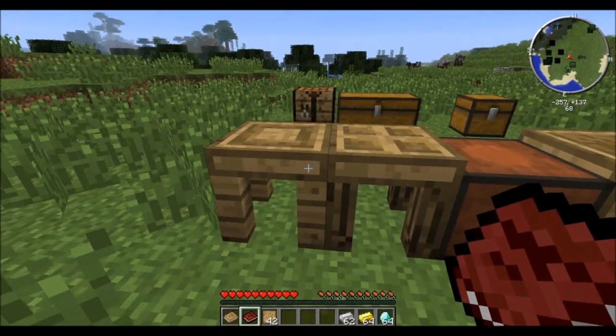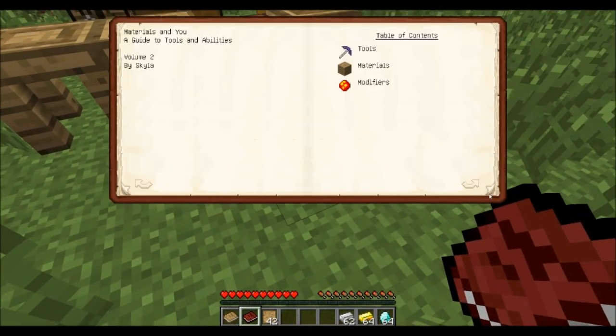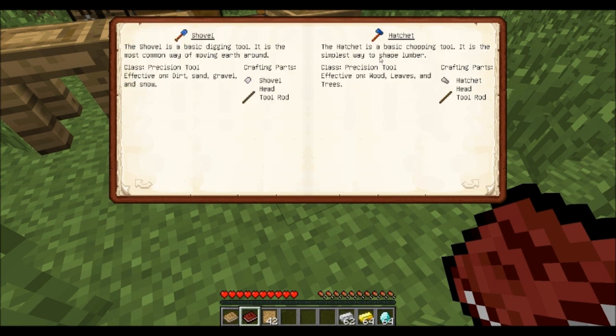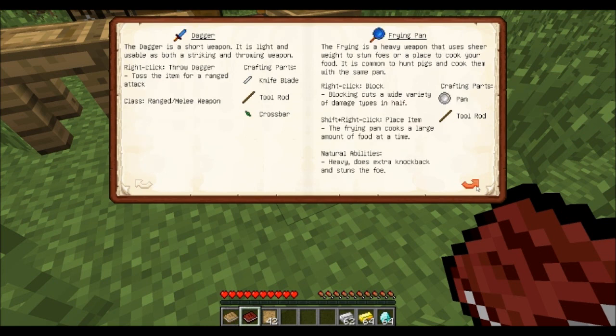Now that we know everything about the process of making a tool from scratch, let's have a look in the book once more and see what tools and weapons are actually available. We have the pickaxe and the shovel. We have the hatchet, which is a simple axe. There's also the mattock, which is a combination of an axe and a shovel. For weapons we have the broadsword, longsword, rapier, dagger, frying pan, and the battle sign.